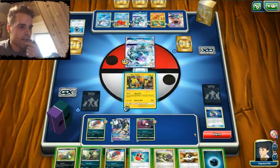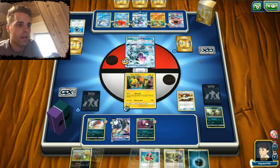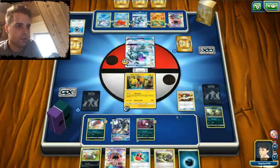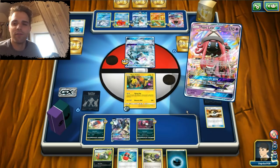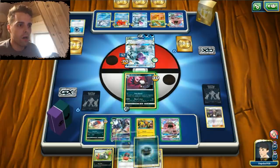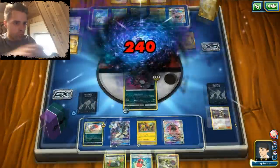He skips a turn. We can definitely get rid of all those energies on the opponent's side. We're gonna get rid of Weavile and Sneasel. We're gonna get out our boy. We can devolve everyone, but I think Guzma is a little bit better. Tapu Lele for the Guzma. Guzma this Ninetales and we are gonna go with our Honchkrow. We can also use Necrozma later. I'm gonna give an energy to Necrozma — sometimes we can just get 100 damage on those GXs. Raven's Claw, Honchkrow — 240 damage.